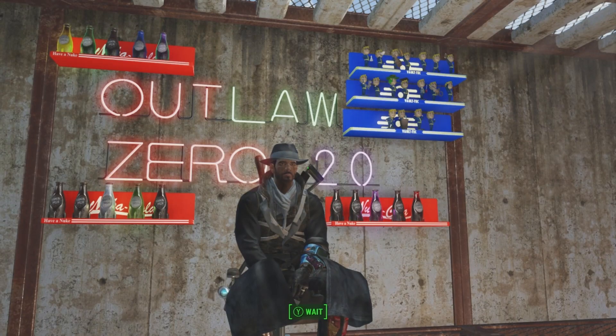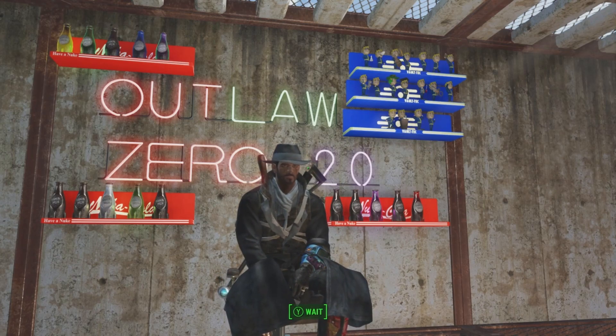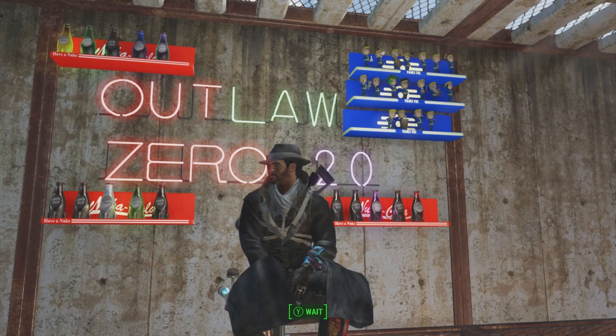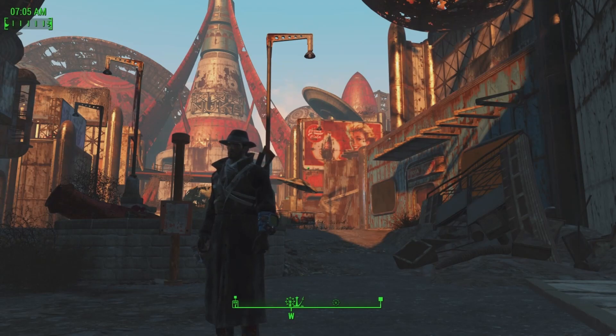Hello and welcome back, I'm your host Outlaw0420, Priest of Azora, and this is Collectibles of the Wasteland. In this series we go after the collectibles you can find in the Fallout series, including Fallout 3, Fallout 4, Fallout New Vegas, and Fallout 76. Today's collectibles is the last set of star cores that we will use to get the Nuka-Cola Quantum X-01 Power Armor. Let's get this done.